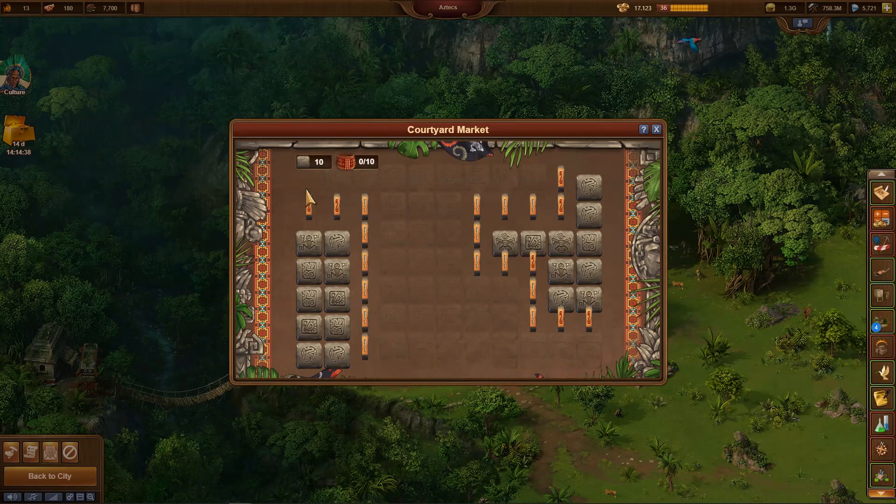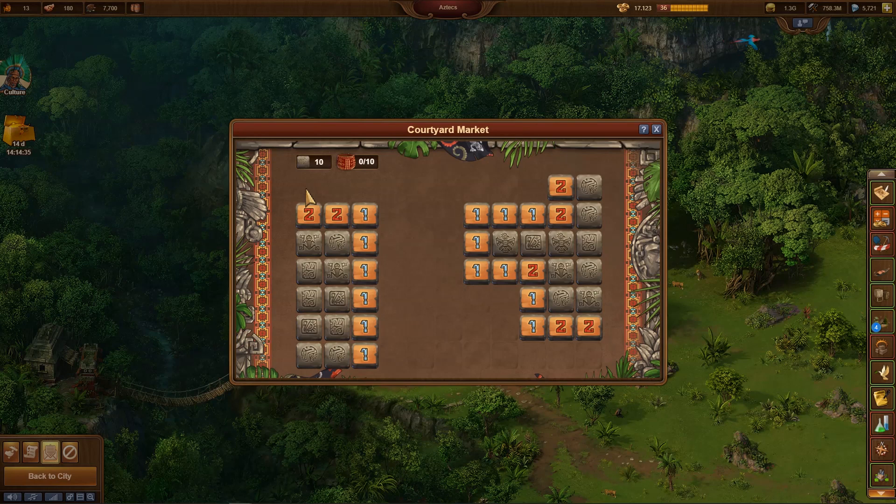After a first click into the game field, a tile is revealed. If this tile has no neighbors with the offered good, the neighboring tiles will be uncovered as well. Neighboring tiles without neighbors with the offered good are also uncovered, and so on. With a little luck, a single click will uncover a huge area of the game field.